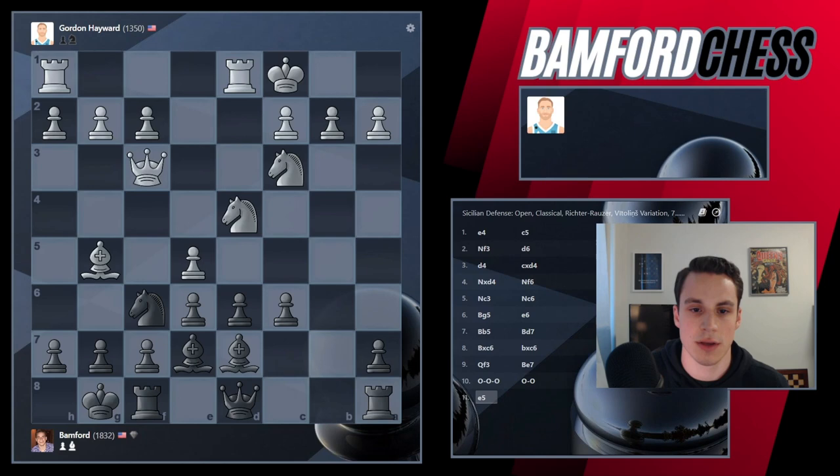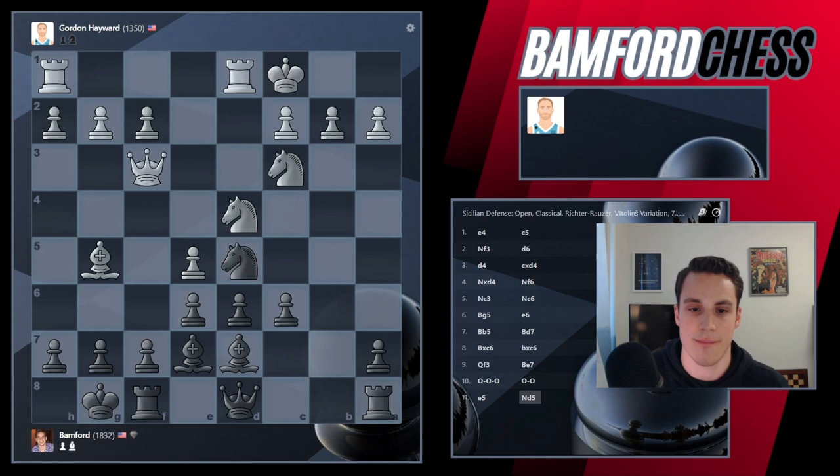This is interesting. So if I take on E5, what does he have? We can take on C6 — that's kind of interesting. What if I go Knight D5? If we trade Knights here, we're fine. If you take here, I'll take back with the Queen — I think everything stays defended. So do I want to take back with the Knight? No, if I take back with the Knight, then this pawn on D6 falls. So let's take here.